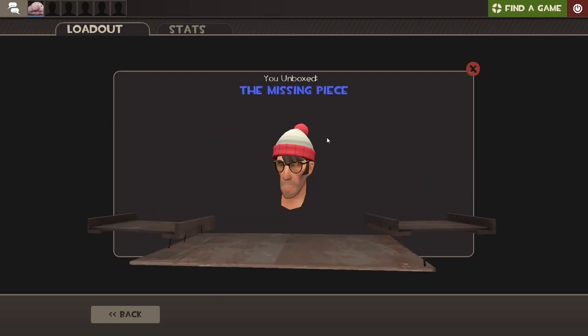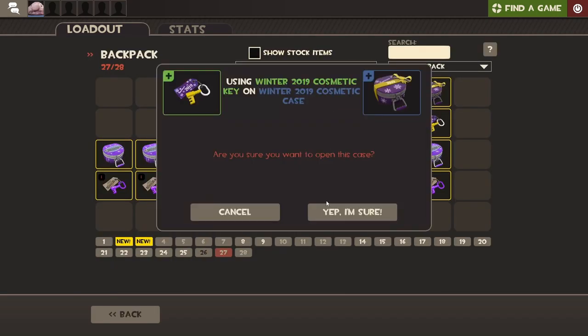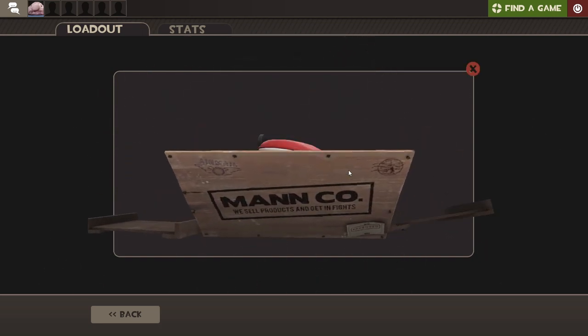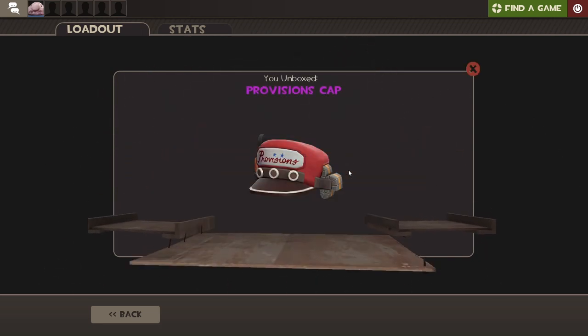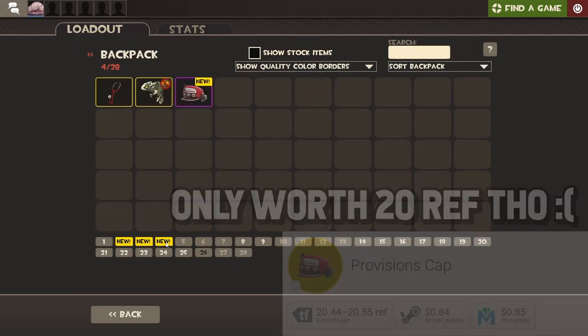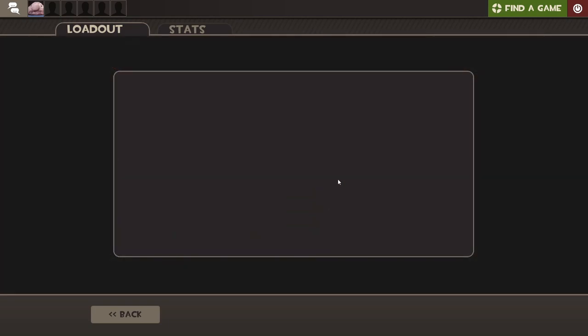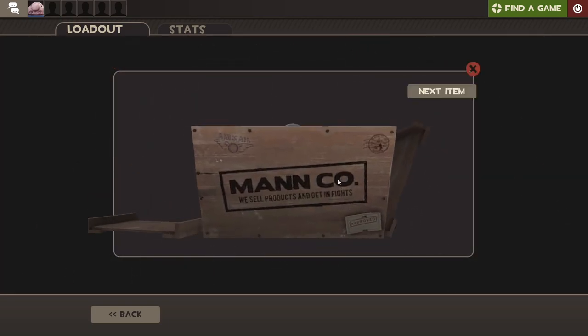Unusual? No bro. Missing Piece — oh come on. Please give me just one Unusual, otherwise I'll be very sad. Oh, that's our first pink! That's our first pink. I think we've gotten two or three purples and one pink so far. We are doing decent.